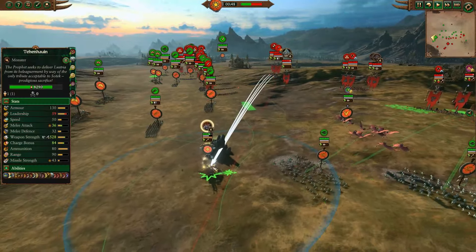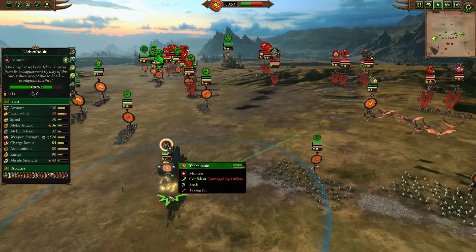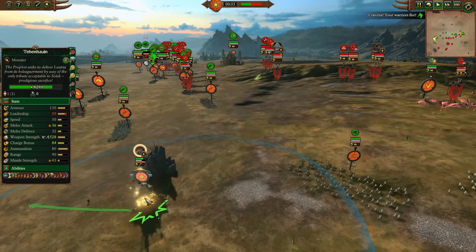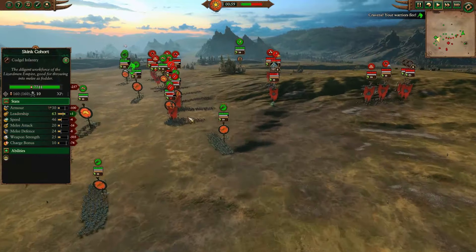Ikkit Zap Zap is mostly just focusing on Tehenowin. Good target — without healing, he is their lord, he's also a really big monster piece and their caster. A three-for-one value by poking him down.